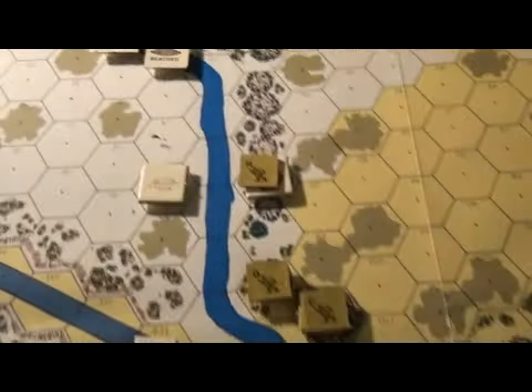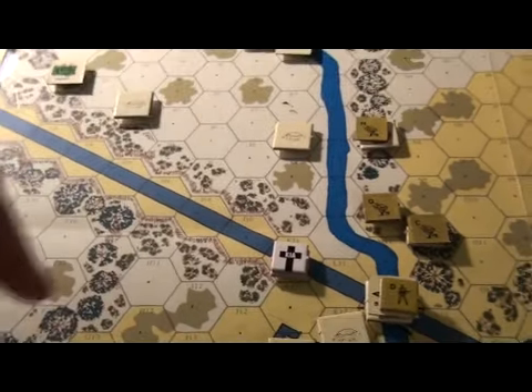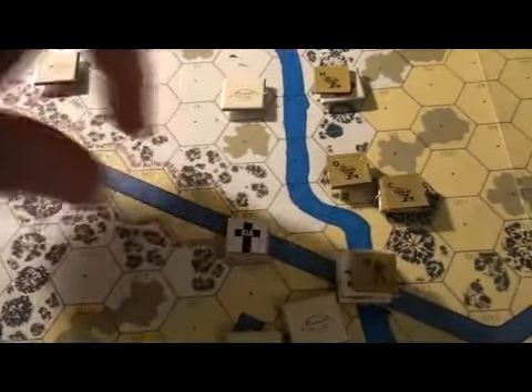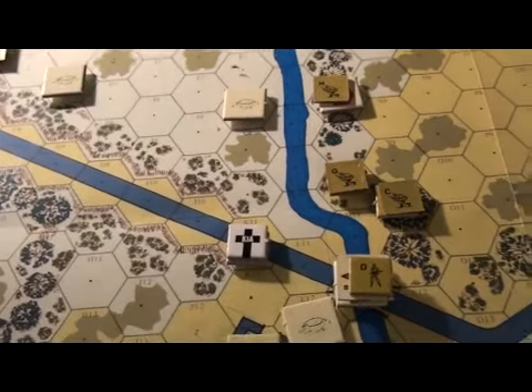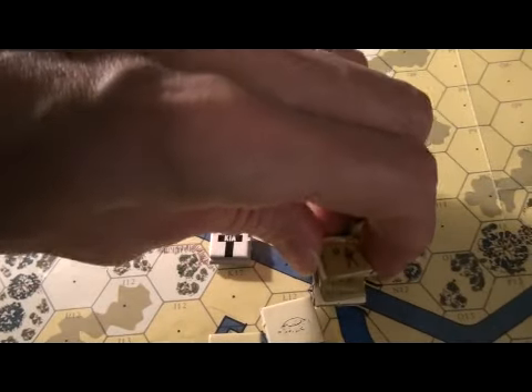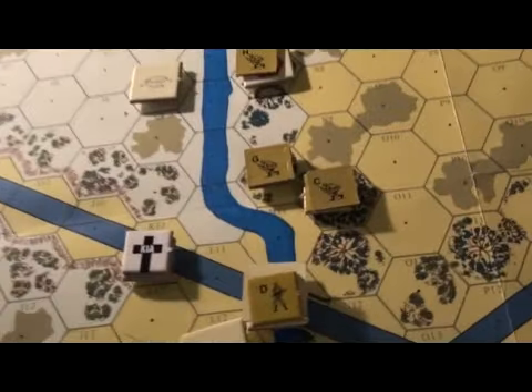H is too far back to do anything. He cannot see to shoot Q through this roadway, since the roadway is at a higher elevation — it's blocking line of sight for everyone. So we really need to get someone over here. H can't do anything.